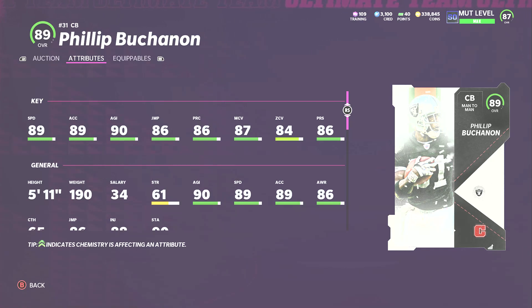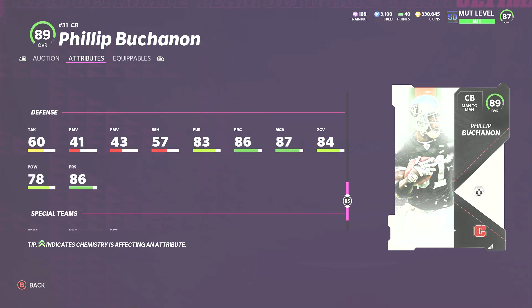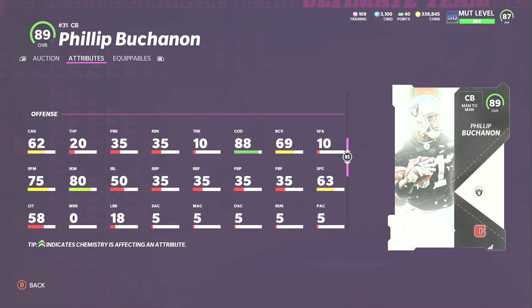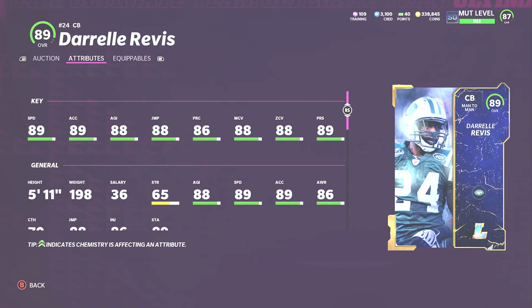Cornerback number two is Philip Buchanan — 89 speed, 90 agility. Power him up and he gets above 90. Same as Antro Roll, if you power him up with strategy cards to get above 85 zone he will play great. He is a little short but put acrobat on him and he'll play just the same. He has 86 jumping, good hit power, 78 tackling which is normal for the position, good pursuit, and good press. I think this card plays really well.